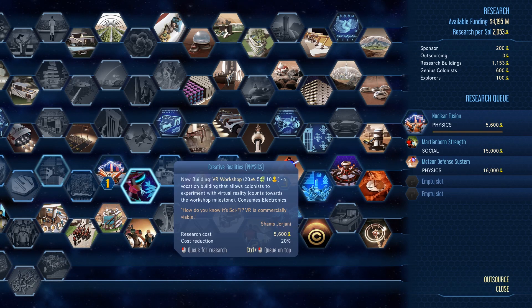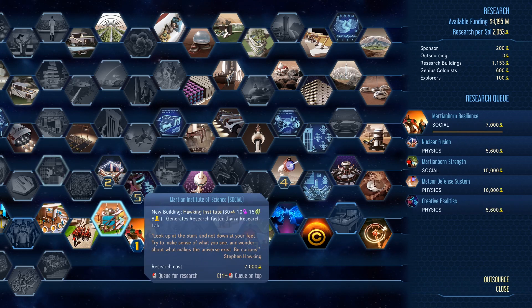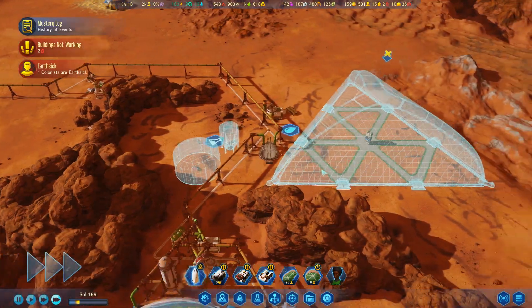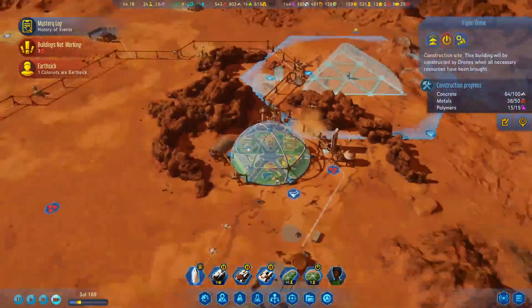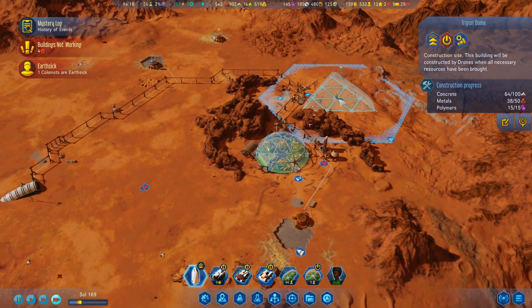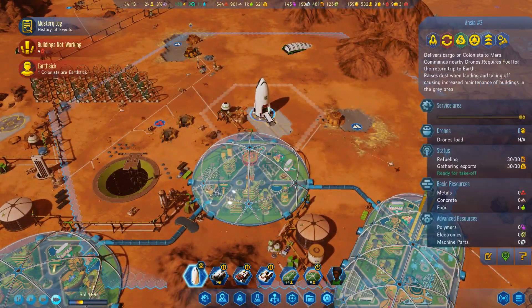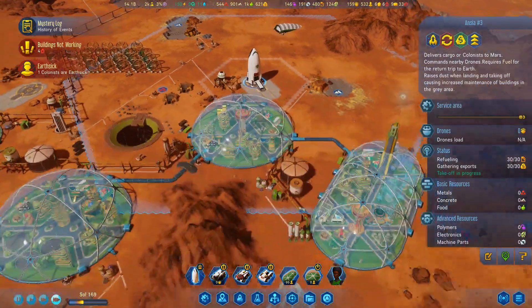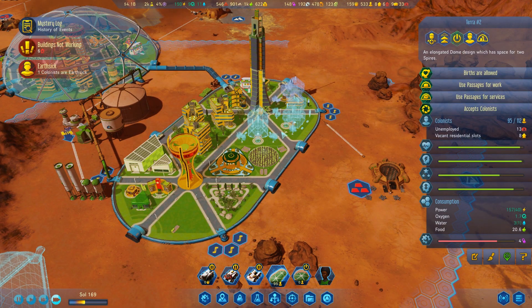VR workshop, sure. Martian born — don't take sanity damage when working out of domes. That's pretty good. This research is going to be pretty good as well. We're still way over capped — I don't think another dome is really the answer, at least not yet. We need to wait for this one to really fill out.